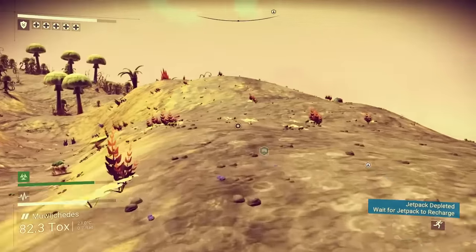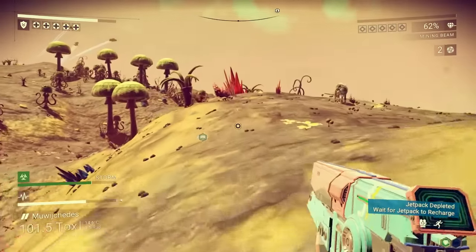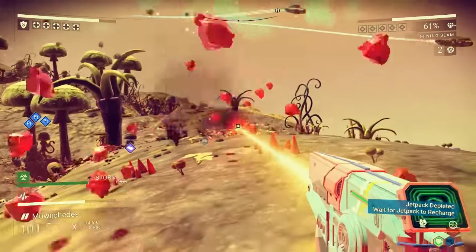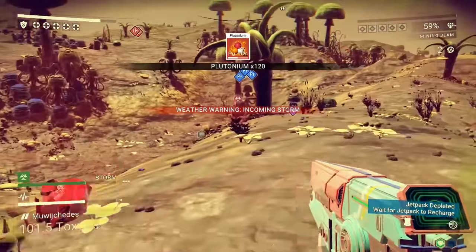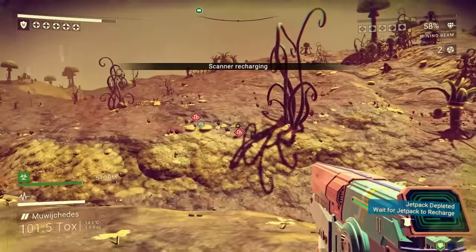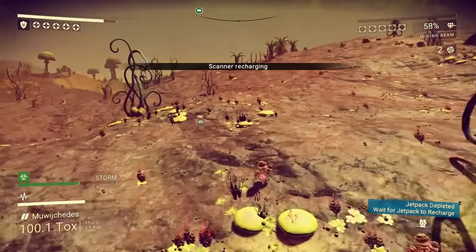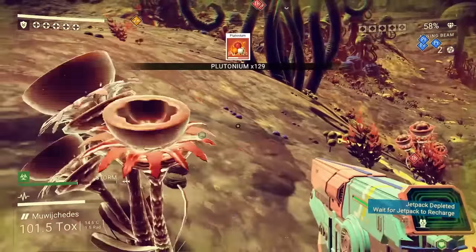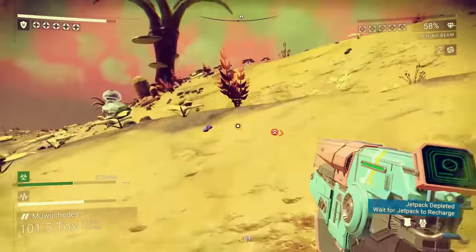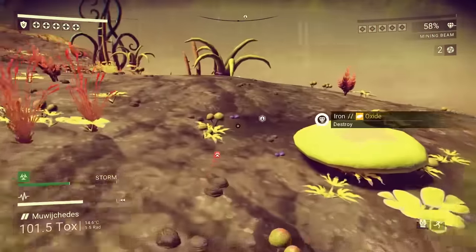I can feed one of these creatures. I don't think I'm going to. Plutonium — this is what I was looking for. What else do we got around here? Zinc, thamium — I guess we do need the thamium, might as well grab it. Though honestly I can get thamium pretty easily in space. Did I get a freighter? Not yet. I'm being really picky — I've got 10 million credits.